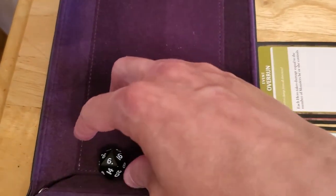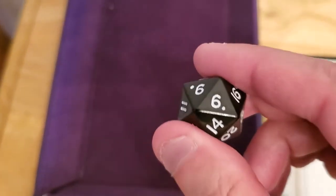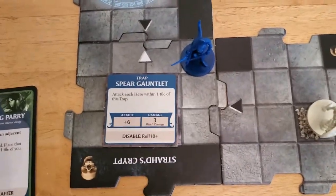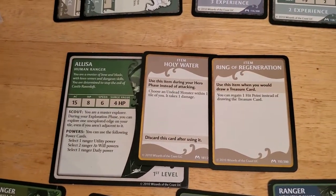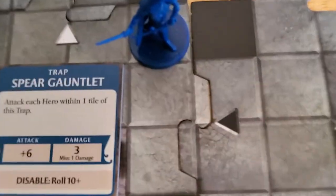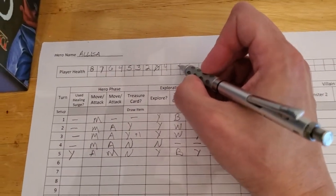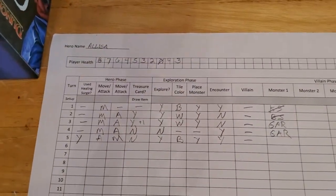We trigger the trap during our villain phase and attack each hero within one tile of the trap. It's a plus six and it does damage even if it misses. So we roll the dice and hope we get low. That's a six — six plus six is twelve, so it misses. But wait, it still does damage. One damage is better than three though, so at least we're still alive.